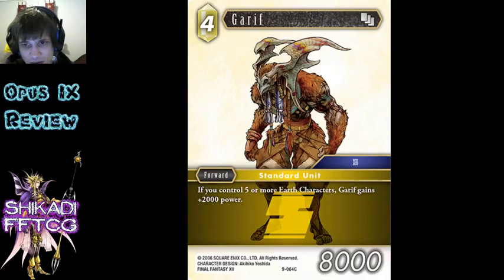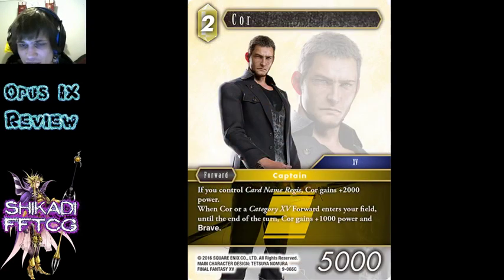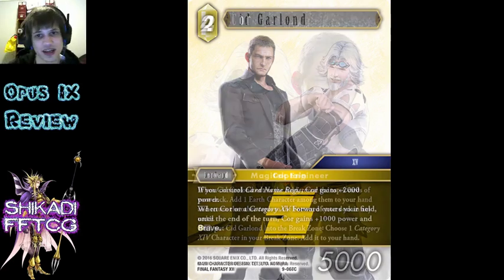Gareth - random standard unit, whatever, draft I guess. Golem - whatever. Core - whatever, basically, but it is Category 15 padding for the 2-cost Noctis, so now we probably have enough Category 15 characters that the 2-cost Noctis will be much more reliable. That's the reason you'd play it if you're going to play it.